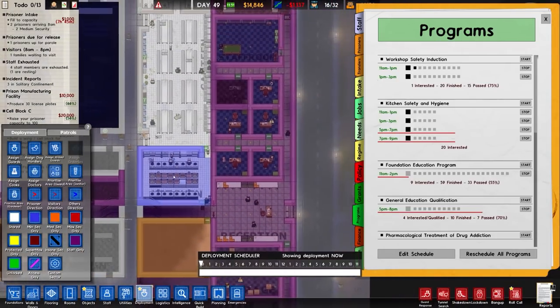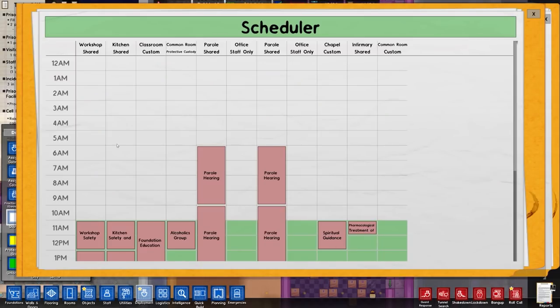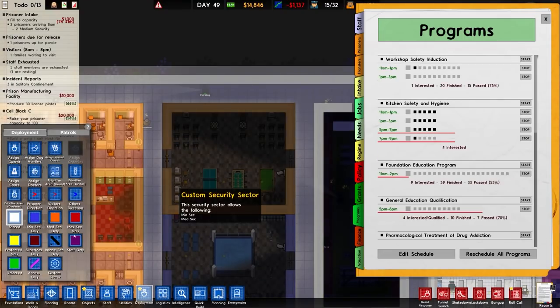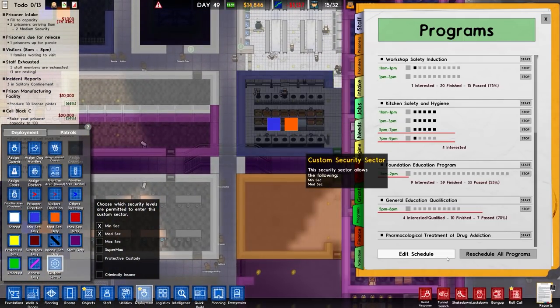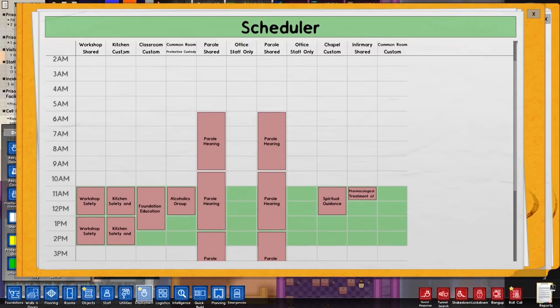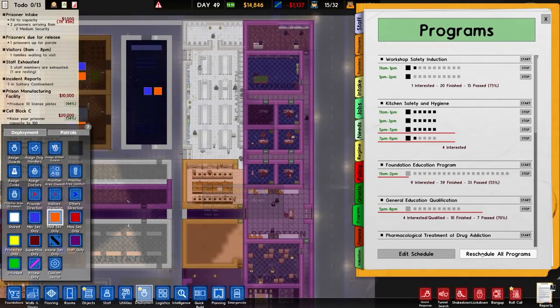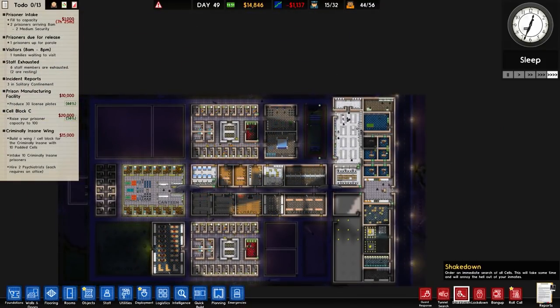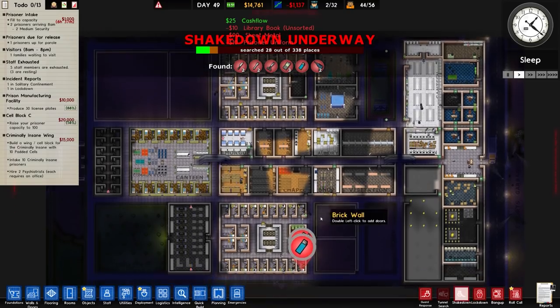Deployment, shared, reschedule all programs, edit schedule - kitchen shared - job done. Now let's see what happens when we do that with custom security sector, reschedule all, edit schedule - kitchen custom. It says custom, it's there - it just doesn't work. So it's slightly annoying. The main one is the visitation - that's somewhat annoying.